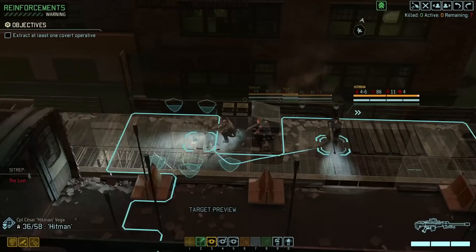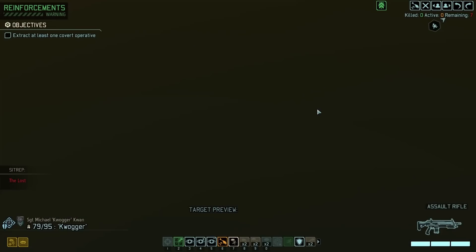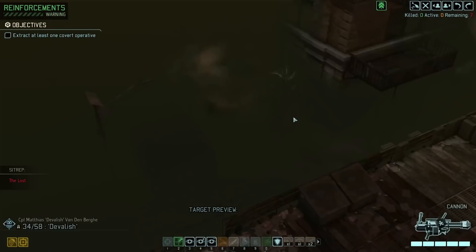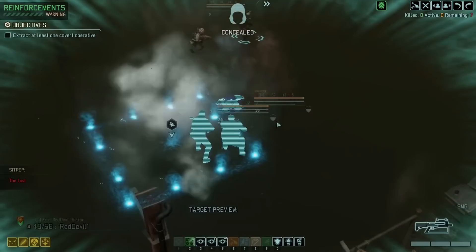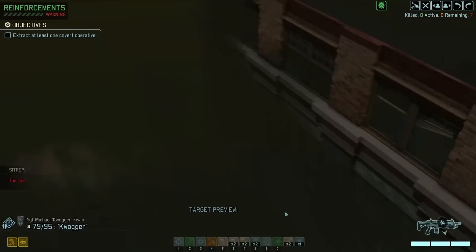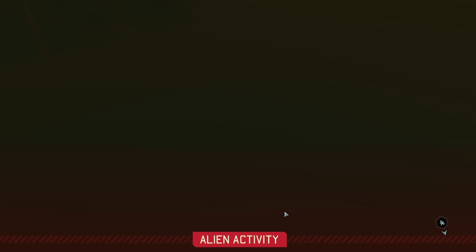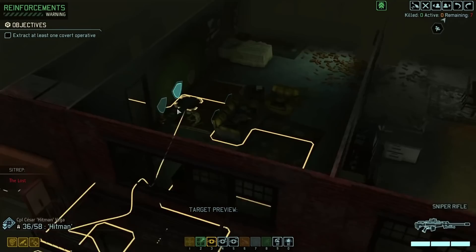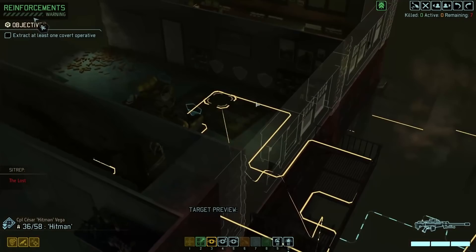This might trigger something, but the idea is that we'll move into the building, so hopefully it won't matter too much. Now our main group. Interesting evac zone on the high ground — probably not a bad thing. Yeah, it is pretty far. Okay, so now we'll move over to that other building and go inside.